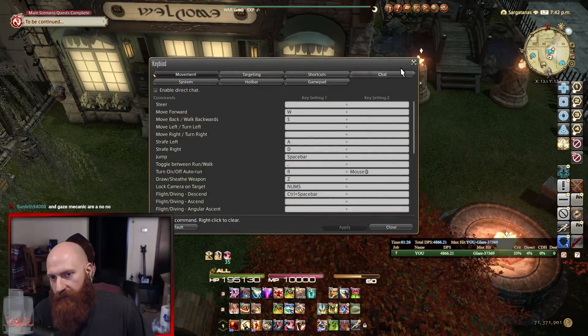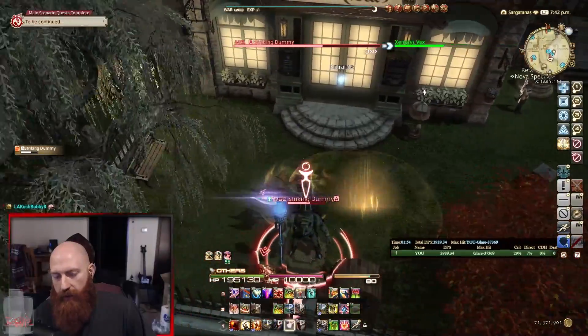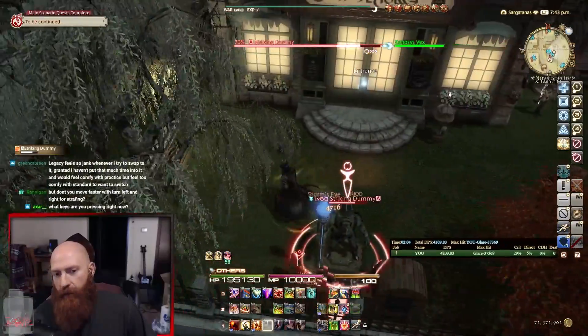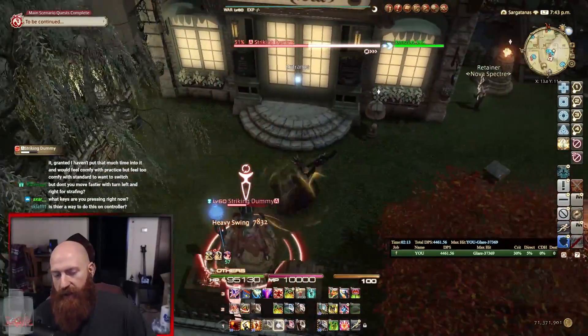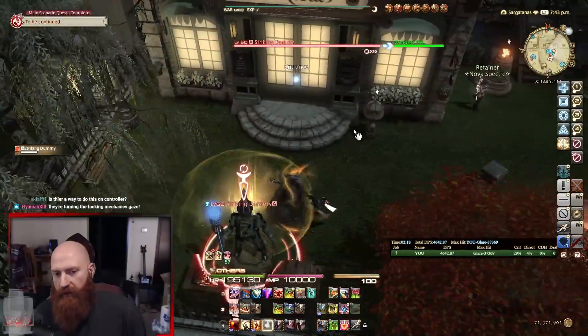Turn left/right is going to get you hit by gaze mechanics. There's no reason to ever have that. You want strafe left and strafe right at all times. Look at my character — I'm never looking at my enemy. You don't have to look at your enemy to improve your mitigation or to auto attack. They made it easy. The reason you want to do this: for mechanics where you have to look away, you don't actually have to stop attacking. You can just keep holding left and right. You don't even have to hold right mouse if you don't want to.